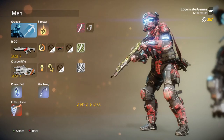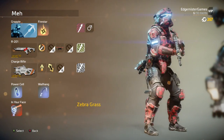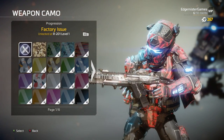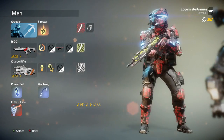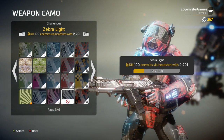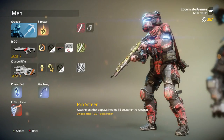I'm using the Zebra Grass skin, which is one of my favorite weapon camos — whatever you want to call it. It just looks so good. It's the first in the things that you unlock here. You get all the other Zebra variants, but I don't think they look as good as the Zebra Grass.